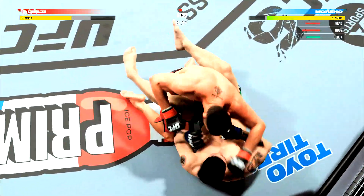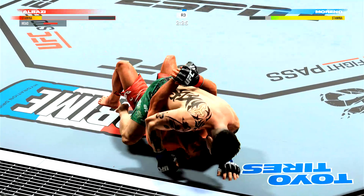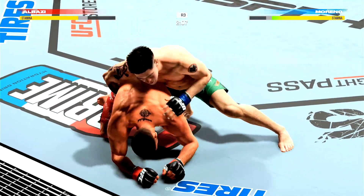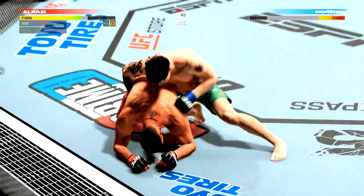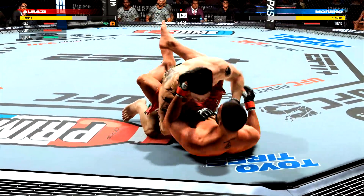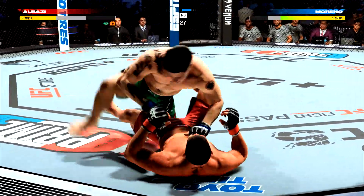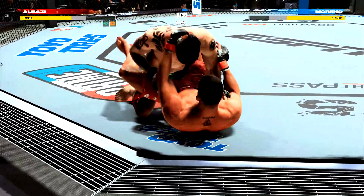The ground and pound is there once again — strong work here by Al-Bazi. He's got to be careful. Another ground strike for good measure, making all these shots count. He's got his back. About two minutes to go in round three. This man is landing brutal shots from the top. Good work from the top here by Brandon Moreno. Another strike gets through from the top position. He passes the half — Moreno's looking to pass out of half guard and get that side control, but he is denied by the opposition.